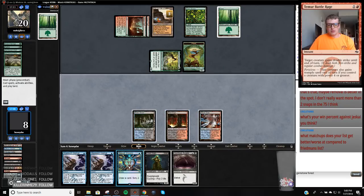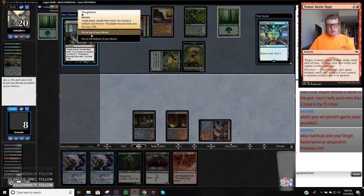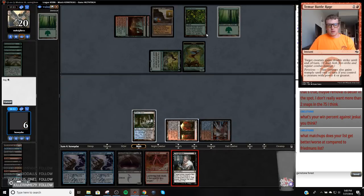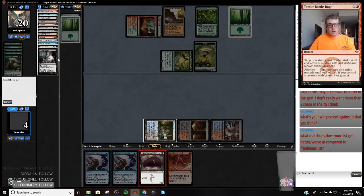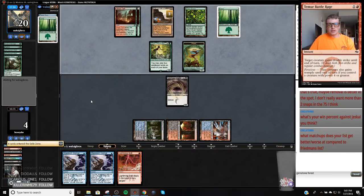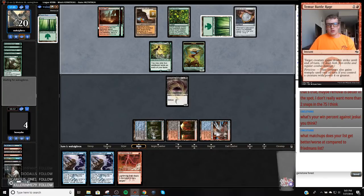That's pretty great. I have a feeling they have a Titan in hand. Ooh, they have a Tolaria West they cannot transmute for. Let's hope they don't hit that. If they don't hit the Pact on this turn, we should be in good shape. If they hit a blue land, they still can't — oh, they totally can cast Titan because of Azusa. Anyway, that doesn't do anything. We should be good now.